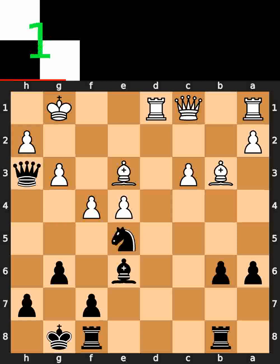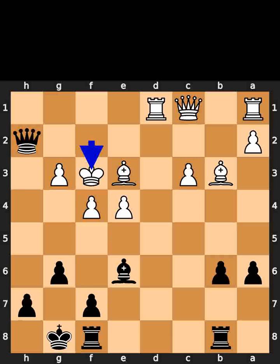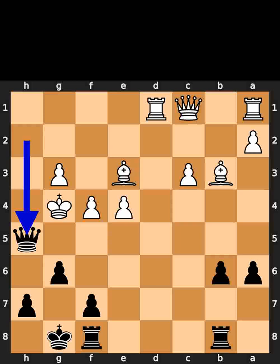Black plays knight to f3, check. White plays king to f2. Black takes the pawn on h2 using the queen with check. White takes the knight on f3 using the king. Black plays bishop to g4, check. White takes the bishop on g4 using the king. Black plays queen to h5. Checkmate.